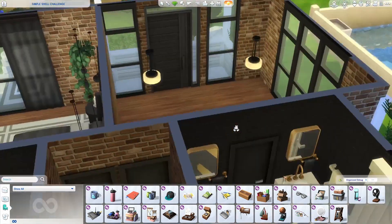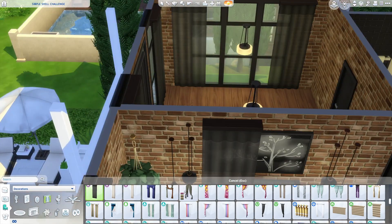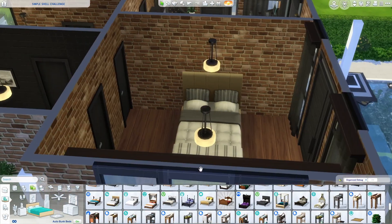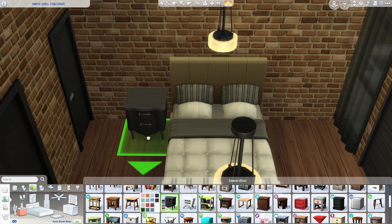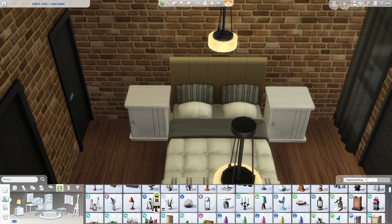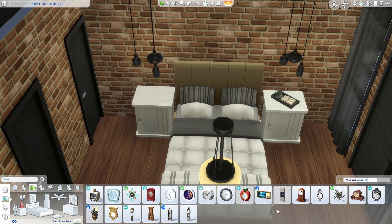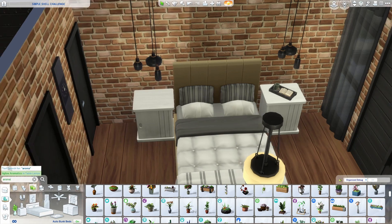I was actually dreaming last night that I was making shelves on the Sims - just building shelf after shelf after shelf, it never ended. I'm doing a slightly different colour in the second bedroom - going more white, because we went dark in the other bedroom. I thought we'd go the opposite way in this bedroom just to mix it up a little. You think about the hobby room being lighter as well - it's quite cool to just do something a little different as you go through the house, just keeping it on theme though.